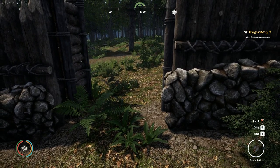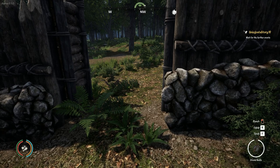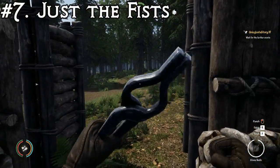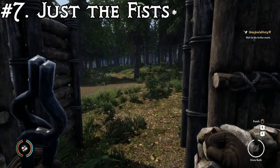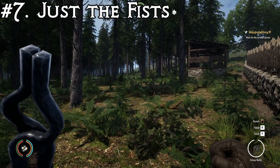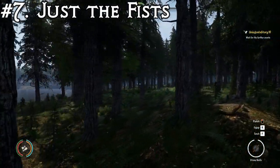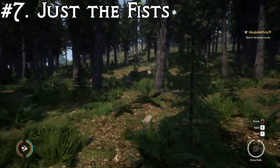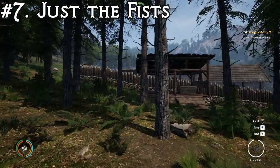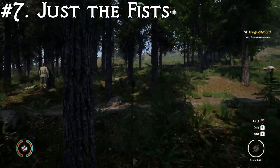Without any further ado, let's jump right in and start off with number seven. At number seven, we actually have fists — the little one-hitter-quitters that you're born with. The Viscent ranking for these is actually 11 punches. If you watch my ranged video, you'll know that throwing rocks are the worst weapon, and I've been able to prove that fists are more effective than them.